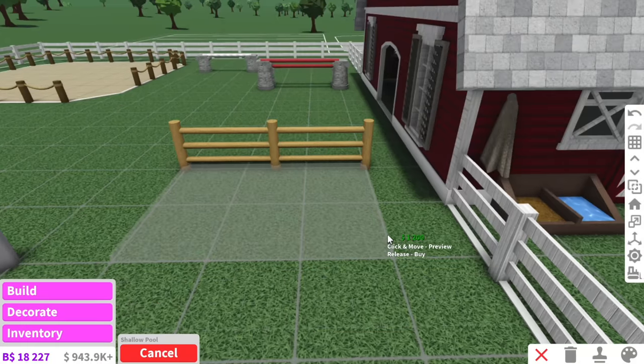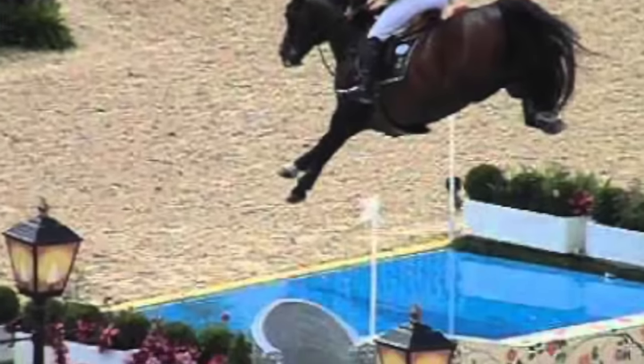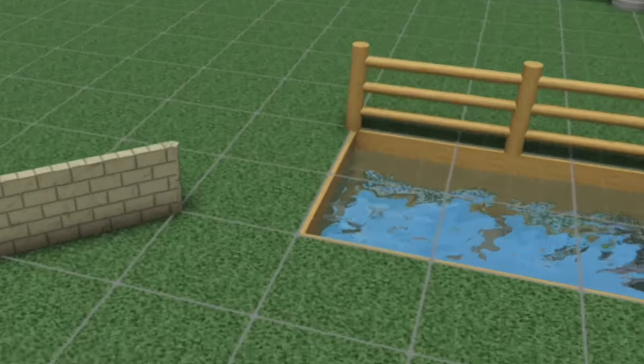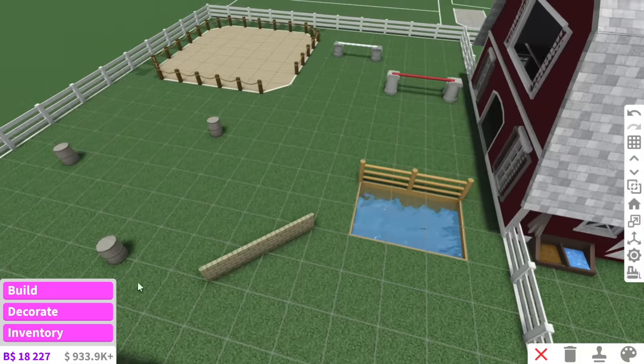We can have a jump that goes straight into the water, because I saw them do that in the Olympics. Also, let me know in the comments — what's your favorite sport to watch in the Olympics? I've got so many I genuinely cannot pick. Okay, I think that's a fun little obstacle course for the horses.